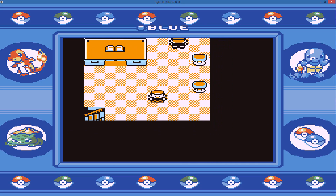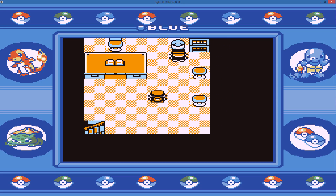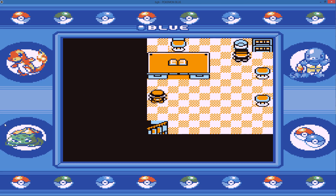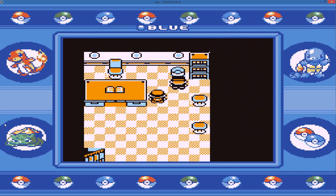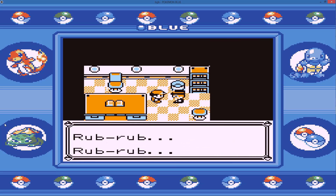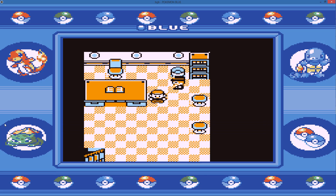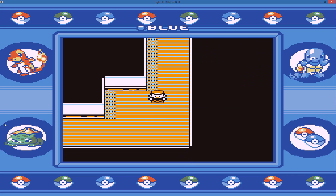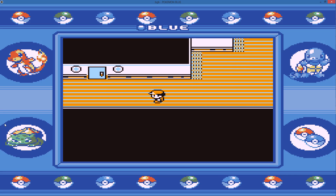I'll be back in a second once I get rid of some of my items. I've cleared out my inventory — we just have our essentials now and we can finally get the Cut HM. Oh, I have to rub his back again — I thought we cured you. Thank you for the first HM in the game. We can now leave the SSR.